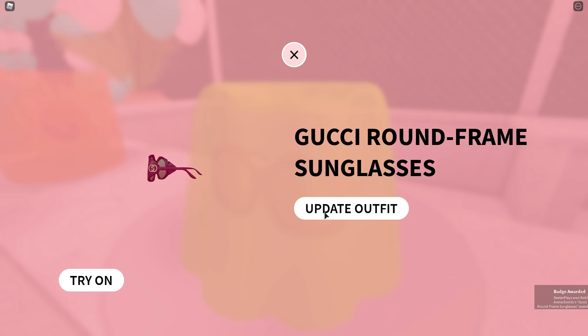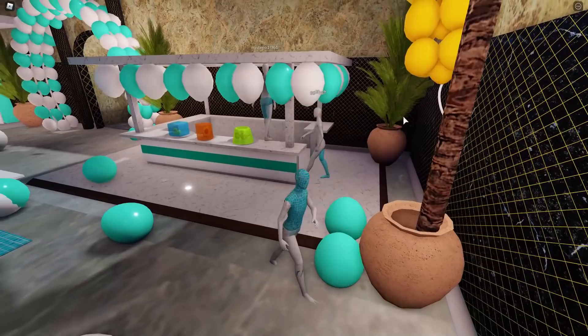Once you get close enough to it, you can click on the eye and then go to the green jello. It says right there: you've got the round frame sunglasses. Click on it because it's free, and then you've got those in your inventory. You can see on the bottom right-hand corner of the screen you've actually got yourself a little badge.